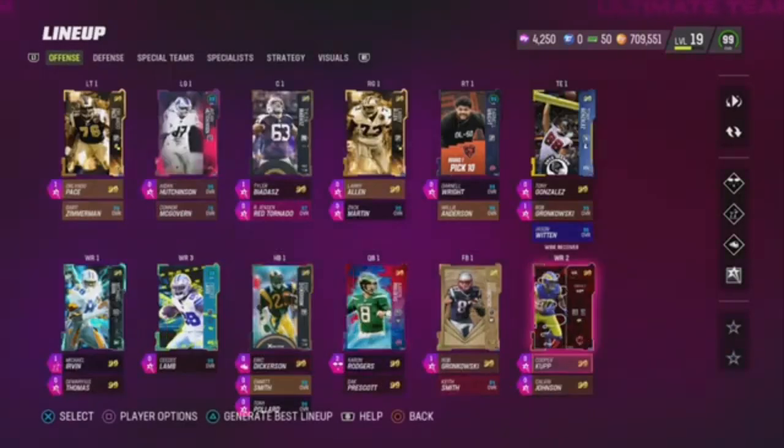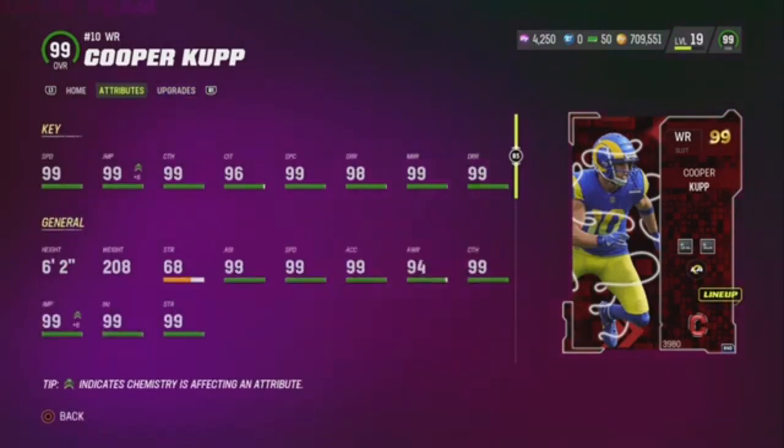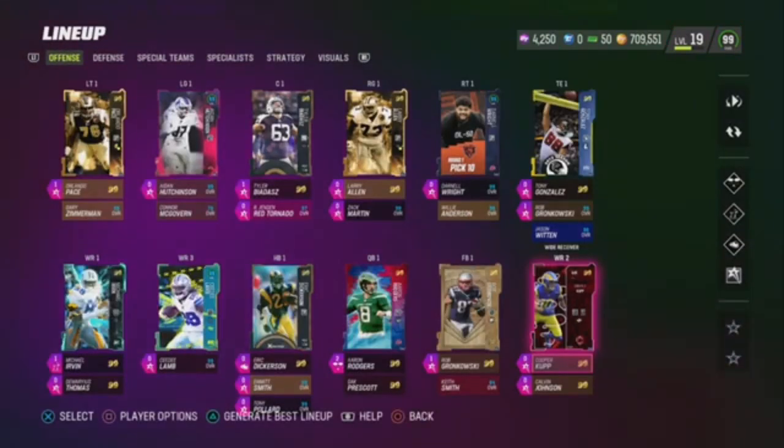Now we got Cooper Kupp. He's my receiver number two. I did have him in the slot, but I didn't like how he ran corner routes. So he plays the second receiver in my scheme, the outside receiver. Very good card right here — 6'2", 99's everywhere, pretty much. I just feel like he runs crispier routes on the outside than he does in the slot.